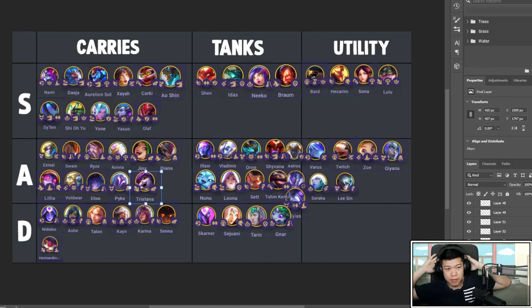That's it — I hope you learned something. You can make your comps flexible and use the units in S tier to build around, because they will carry you. Have fun in Set 7 — I'm going to try to hit Grandmaster as soon as possible and grind it out. Thank you so much for watching — like the video if you got here, thank you.